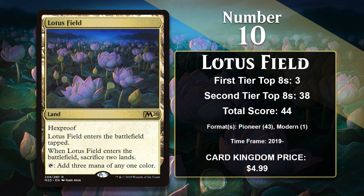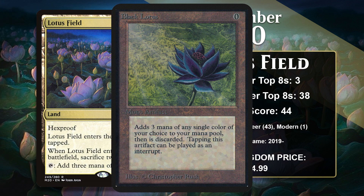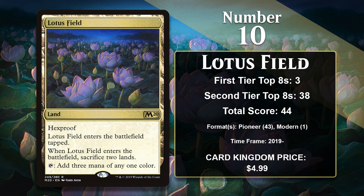At number ten, it is Lotus Field, which is the newest card to make this list. Lotus Field, like Black Lotus which it references, can produce three mana of any one color, and it has hexproof. Of course, it also comes with the downside that you have to sacrifice two lands when it enters the battlefield, and it also enters the battlefield tapped. The good news is you can respond to that trigger by tapping those lands for mana first. Lotus Field has been a powerhouse in Pioneer and has been a headliner in a tier one deck in that format ever since the format was created in 2019.